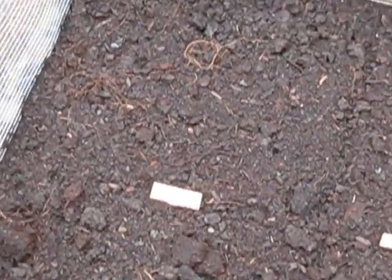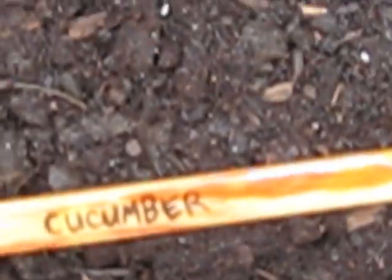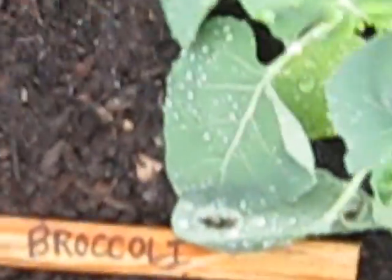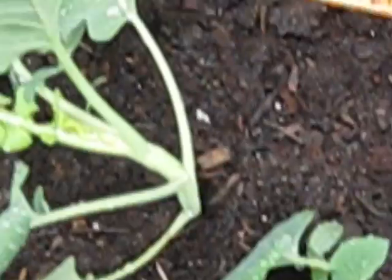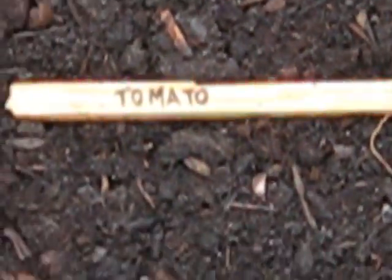I want to show you really quick — if you can read it. This is bean because I'm gonna grow some beans. That over there says melon because it's gonna be watermelon. Here's cucumber. Here's broccoli — look at those damn things. Over here carrots. That's gonna be a tomato.